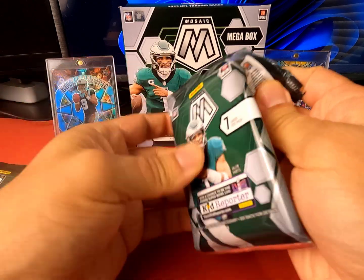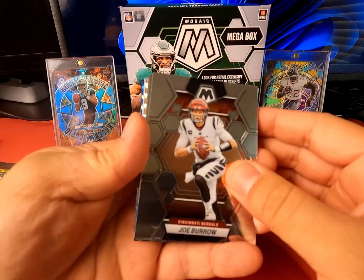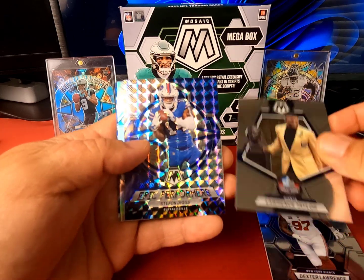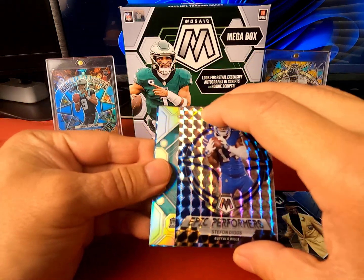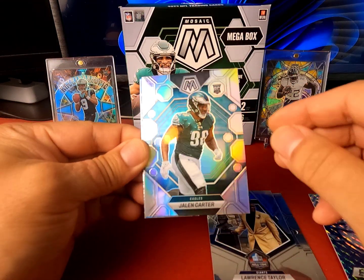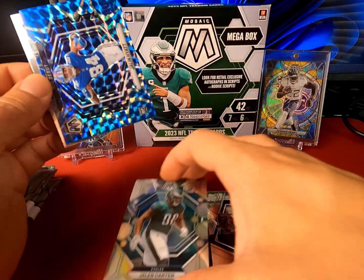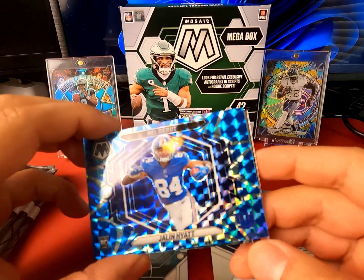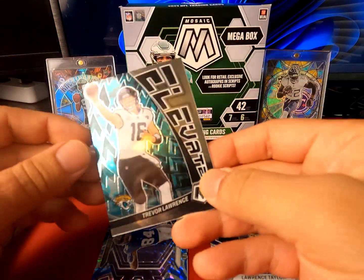First pack: starting out with Joe Burrow on the base, Dexter Lawrence, Lawrence Taylor, and Epic Performers of Stefan Diggs — nice little insert there. Then we have rookie Jaylen Carter on the silver prism — nice pull. Then we have our rookie blue mosaic Jaylen Hyatt NFL debut — nice pull. And then the elevator of T Low there.